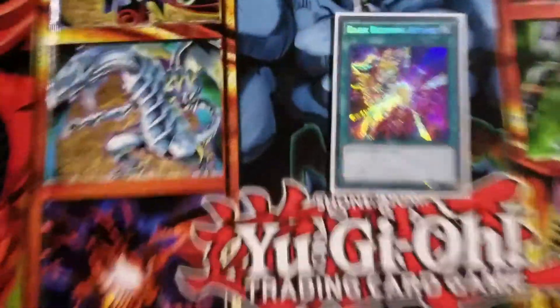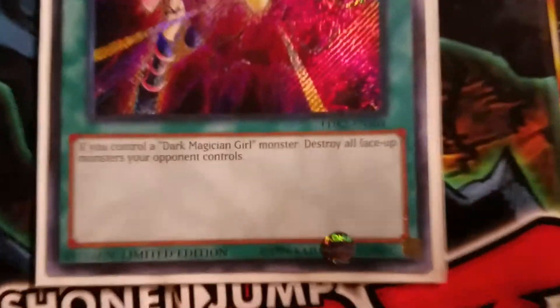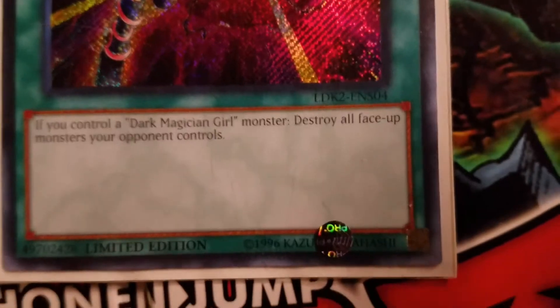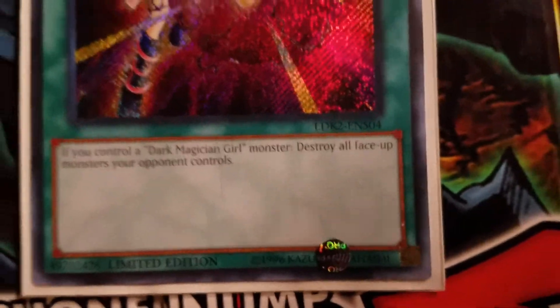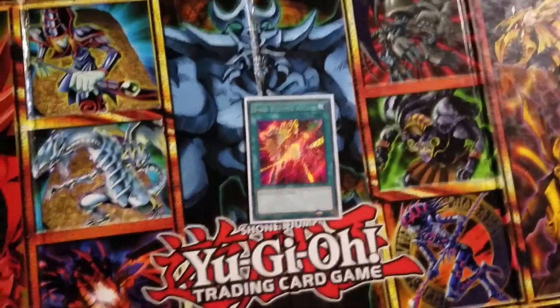One Dark Burning Attack. When you control a face-up Dark Magician Girl on the field, you destroy all face-up monsters your opponent has on his or her side of the field. It's just like a Dark Hole, except it's only on your opponent's side.